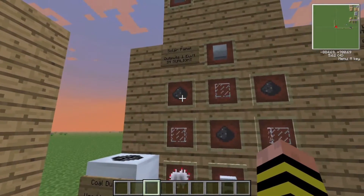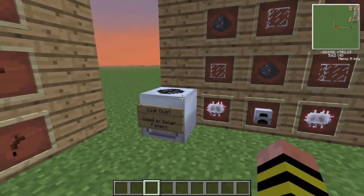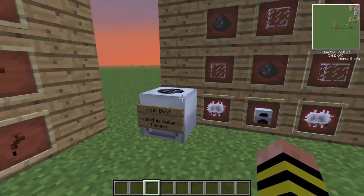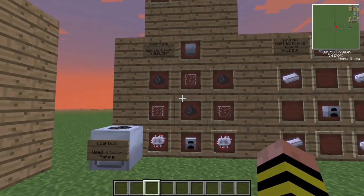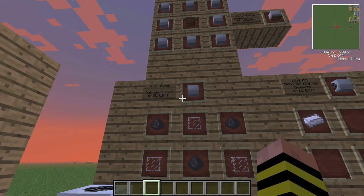Let's start with the solar panel. We have 3 coal dust, 3 glass, 2 electronic circuits, and a generator. The coal dust can be made by macerating coal. Pretty easy to make, and it's a good power solution — and once you get to the higher tiers, one of the best in the game.